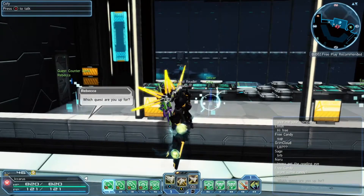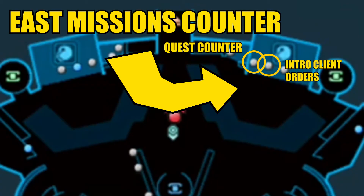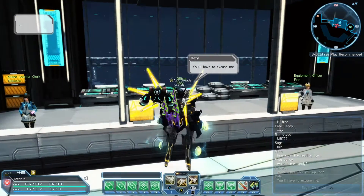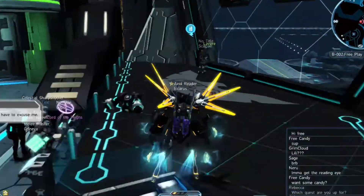Here's your base quest counter and here are all your intro tutorial missions. Kofi is basically just getting your subclass, your mag, and your auxiliary. There's a lot more to go into on those three things individually, but for now I'm going to leave them as is.